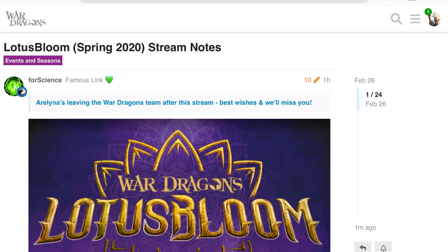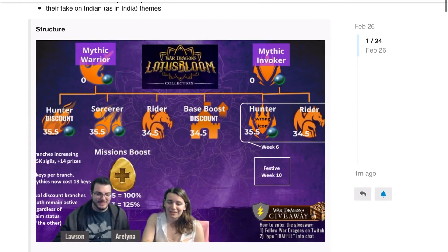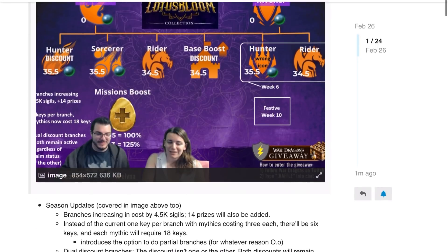The season has an interesting name: Lotus Bloom. Definitely not a name I'd see for a war game, but I like it — it works with the kinds of dragons they have. Also, Arlina is unfortunately leaving the War Dragons team after this event. We haven't always seen eye to eye, but I'm really sorry to hear that. If she ends up watching this — doubtful — I appreciate what you've done for this community, Arlina, and I think a lot of people will miss you, including myself.